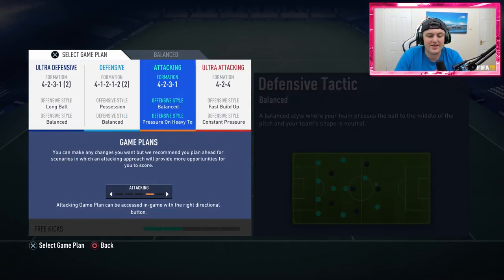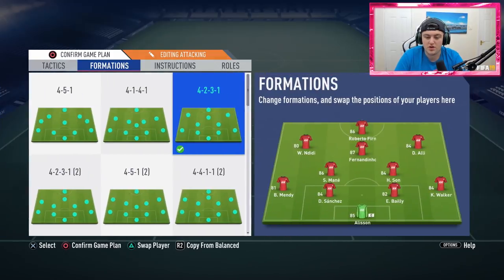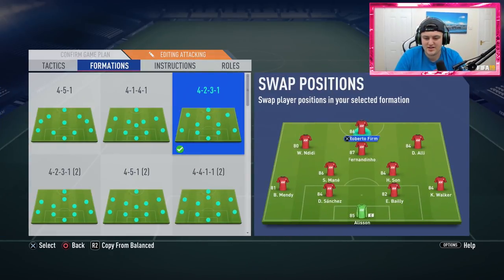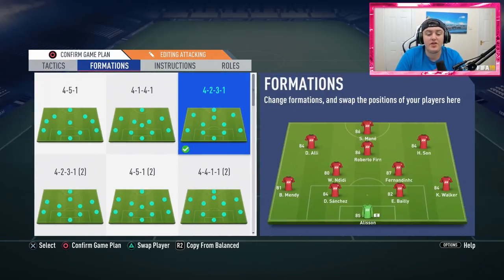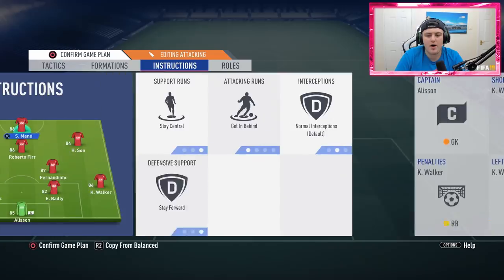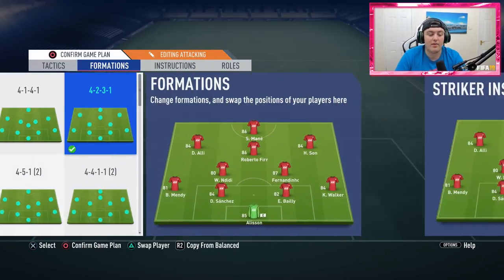I also have an attacking 4-2-3-1, with Fernandinho at CDM, Roberto Firmino at CAM, and either Mane or Son up front. The tactics are set up for holding the ball from the opponent — it works pretty well and I'm a big fan of that formation too.